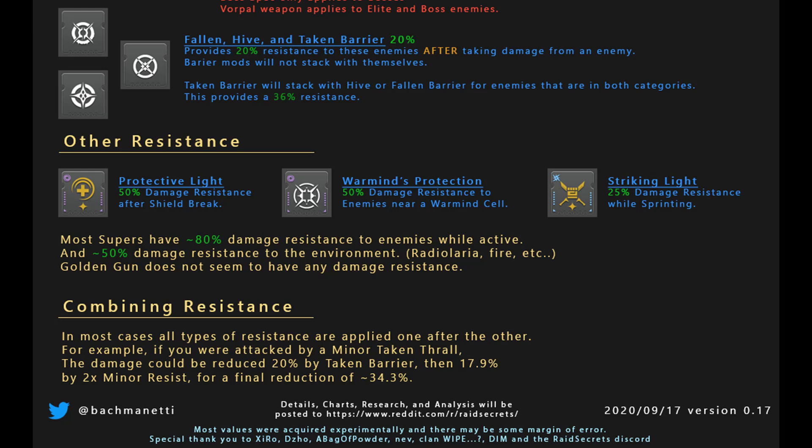The best part is that these mods use a different slot than the other resists we've talked about. In theory, the best all-purpose resistance build would have 3 Concussive Dampener, 1 minor resist, 1 boss resist, Taken barrier, Fallen barrier, and Hive barrier. This should work great in 90% of activities.